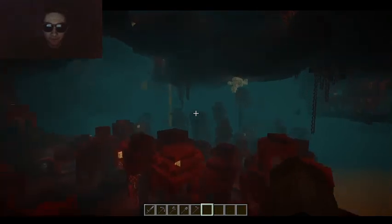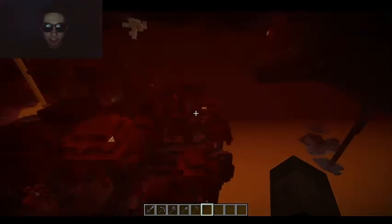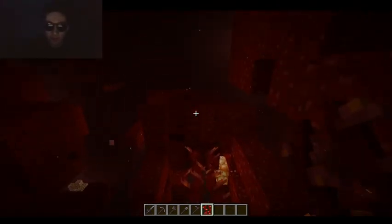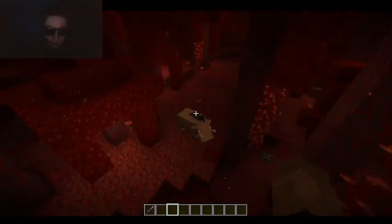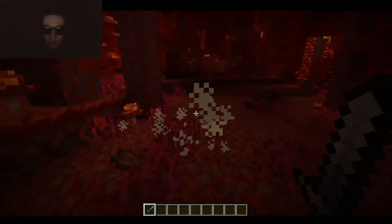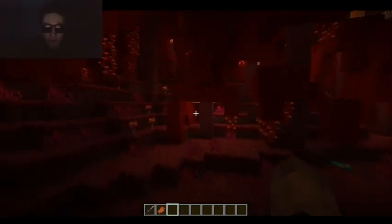We found a red one — the Crimson Forest biome. They need to make a smoother transition between biomes, but if not, that's okay. I guess these ones are only found in here. Here's more of that Weeping Vine, which can only be placed on the bottom of things, not the side. And if we kill one of these Hoglins, what we should get is just Pork — but it dropped Rotten Flesh. Takes a while to kill them, but that's still okay.